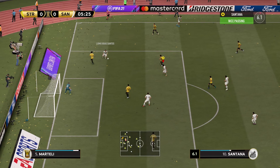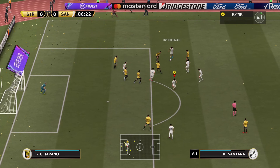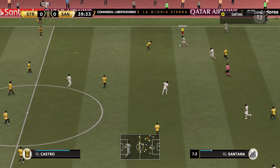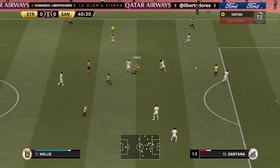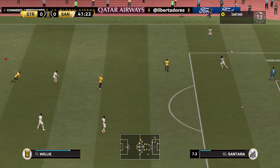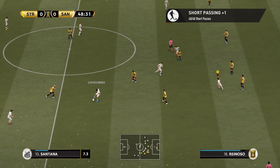We have the first opportunity of the game. Santos passes to Santana, I pass it back — he looks, passes to Branco, Branco passes back to Santana, who does a little dribbling and a through ball, but Santos misses. Santana gets the ball again, we try dribbling but lose it. They can't do anything off our mistake. It was basically just us on the attack all half — barely any threat from The Strongest.